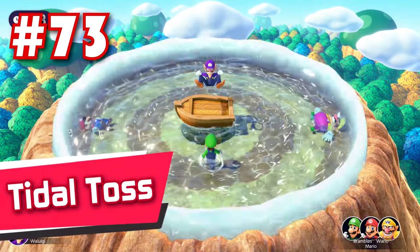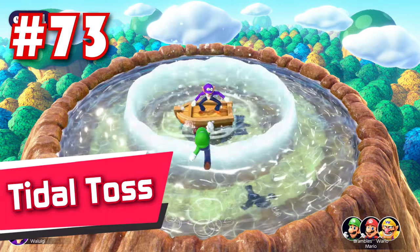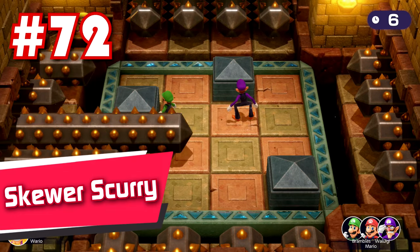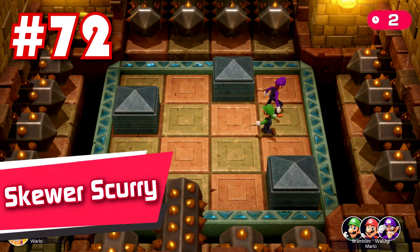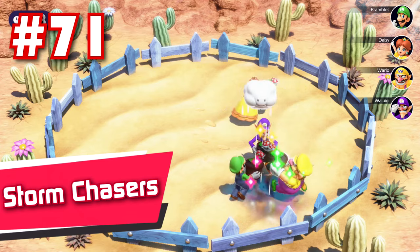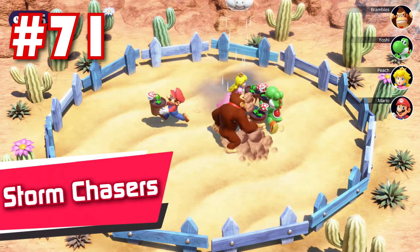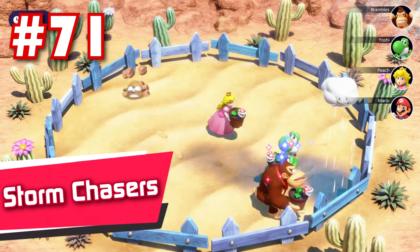74: Quick Sand Cash — another obviously unbalanced 1v3. If the 3 player team has any skill at all, they can easily score big money, leaving the 1 player with barely anything. 73: Tug of War — you're going to get thrashed around as a 3 player team. Enjoyable, but very weighted in favor of the 1. 72: Skewer Skeury — this game looks great aesthetically, but there is way too much delay on the skewers for the solo player to be an actual threat to the other 3.